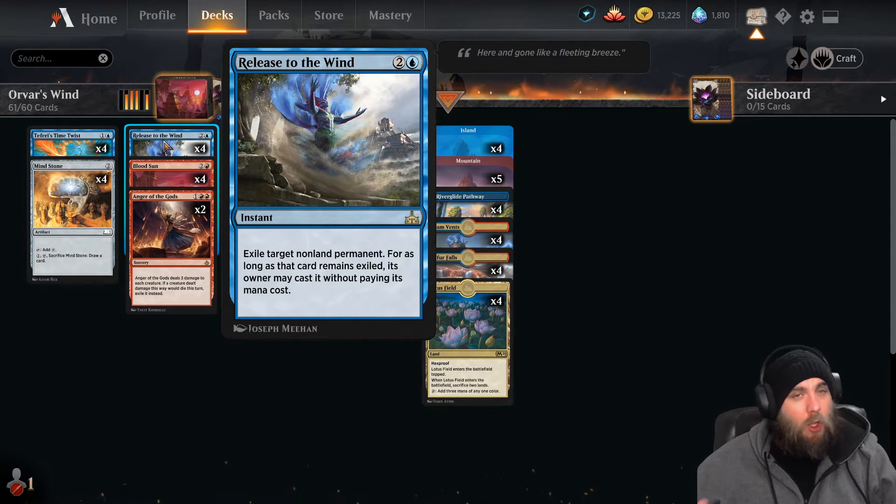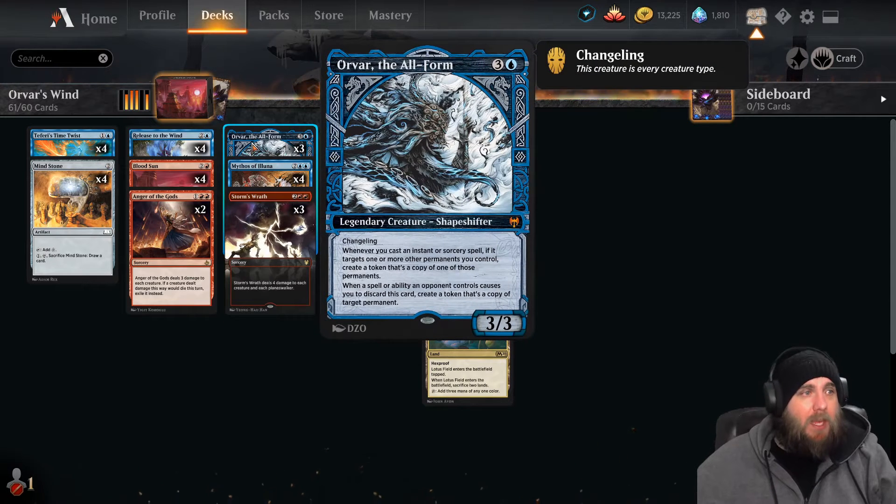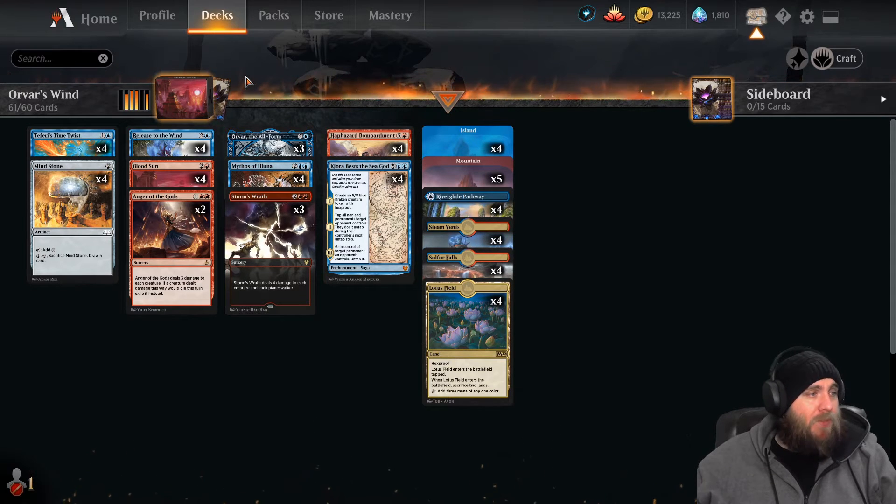We also have Release the Wind — a three-mana instant from Rivals of Ixalan. It exiles target non-land permanent, and for as long as that card remains exiled, its owner may cast it without paying its mana cost. It works similarly to Time Twist but we can immediately bring it back into play. As soon as we target a permanent with this, Orvar creates a copy. Then we exile the card and recast it — so we go from one copy of a bomb spell to effectively two copies of it.